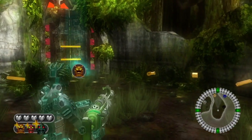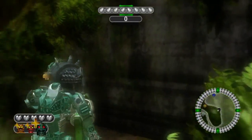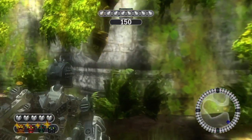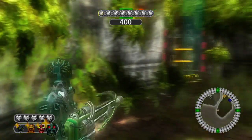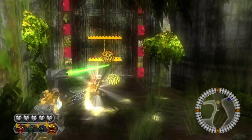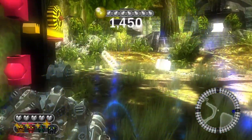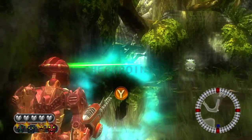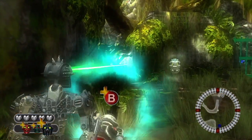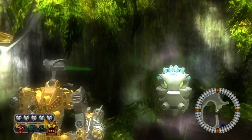So, before heading into the boss fight, first, all you want to do is grab Nuparu's mask. You don't have to get Nuparu, but if you really want to get all the Toa, I recommend getting him because it's very important you have him. Let's see if I can get Nuparu's mask before the cutscene.